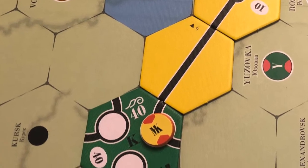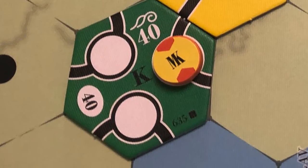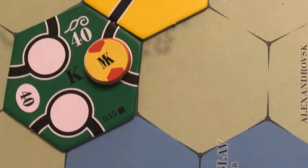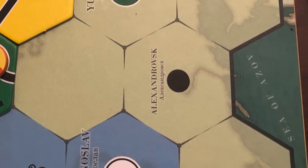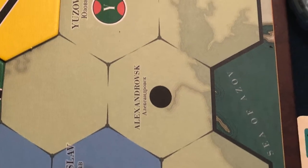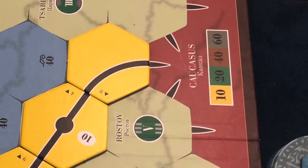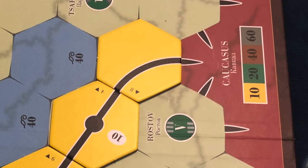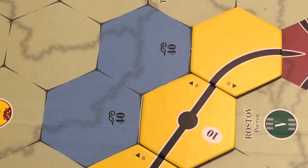Here you can see some track tiles, a station token, and an upgraded city. The little black dots represent towns, or very small stations — we'll refer to them as towns in this video. There are also off-board locations whose values change as the game progresses. Some hexes have a terrain cost; this is money the company must spend to build there.